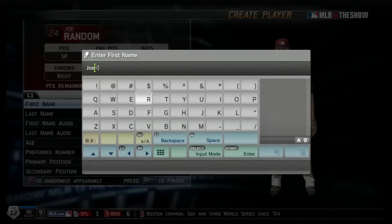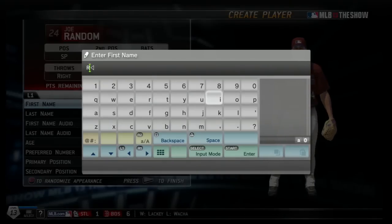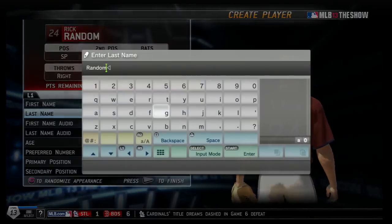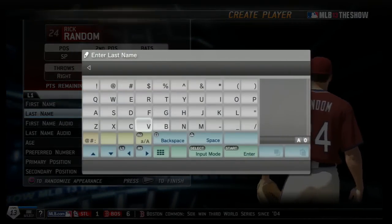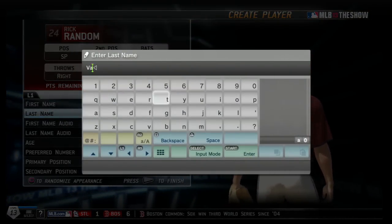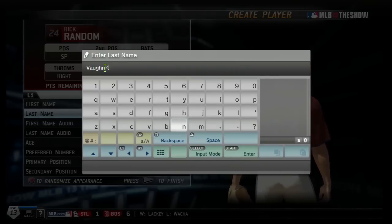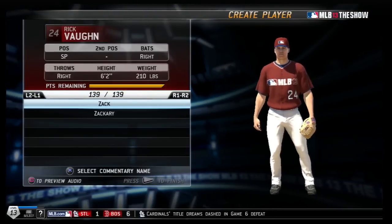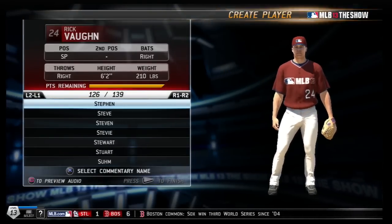The first thing we're going to start with is the name. The name I went with for my created player is something you might be familiar with if you watched movies in the late 80s or early 90s. Last name: Vaughn. First name: Rick. The Wild Thing.